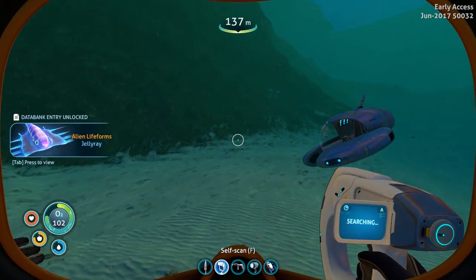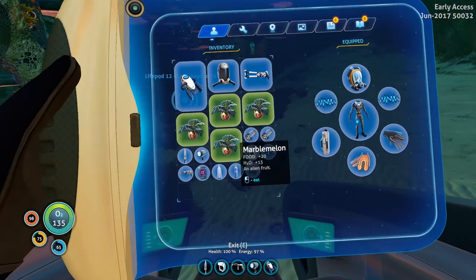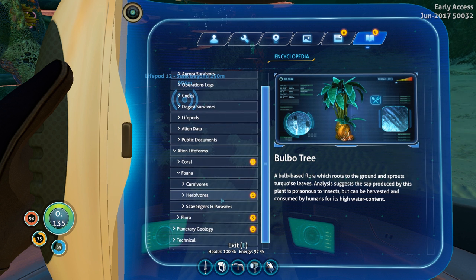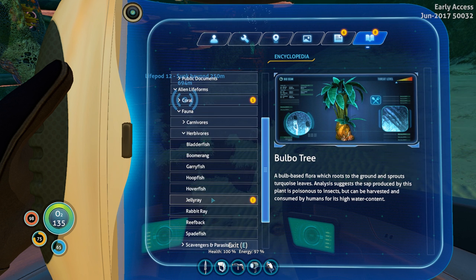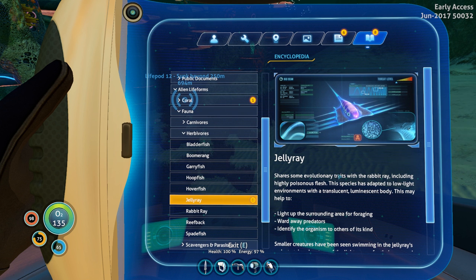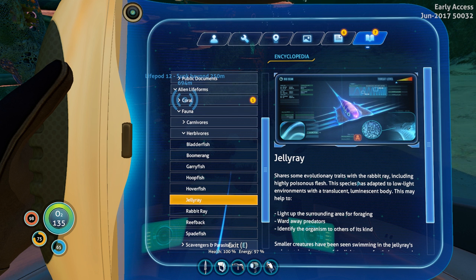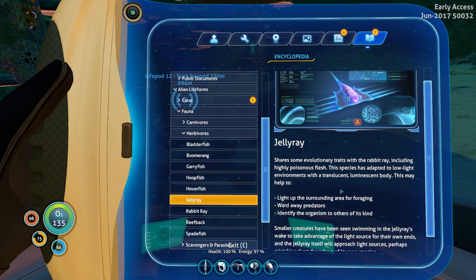Let's go and read up on the jelly ray. Data bank — Fauna — Herbivores — Jelly rays. A herbivore. That's good. Shares some evolutionary traits with the rabbit ray. Highly poisonous flesh. Species has adapted to low light environments — light up surrounding areas for foraging, ward away predators, identify the organism to others of its kind.